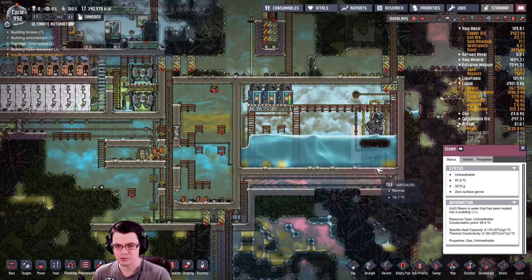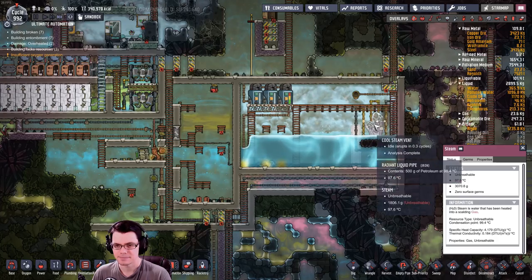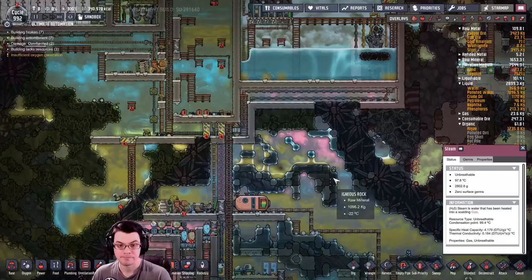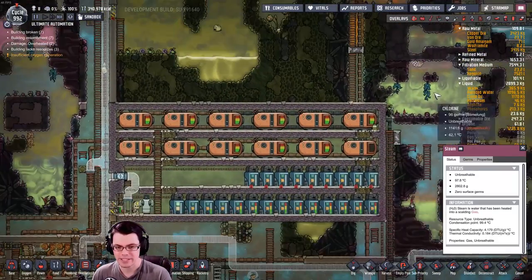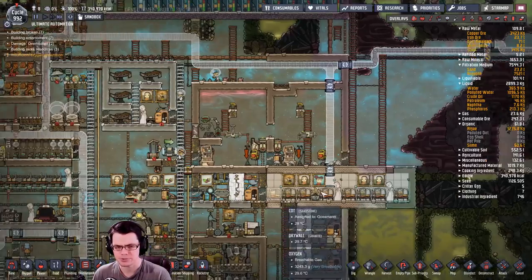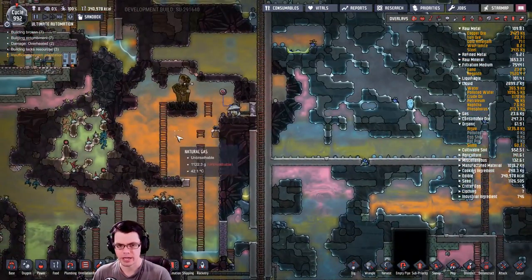I have almost too much water over here. This steam vent has just been producing lots and lots of water — you can see it's almost flooded at this point, and I've pumped about as much of it as I can into the tanks down here. So I really don't have a shortage of just about any resource that I need right now.